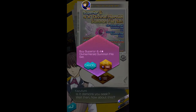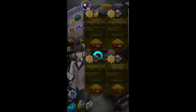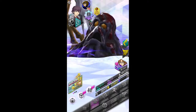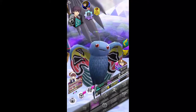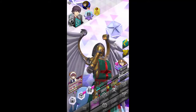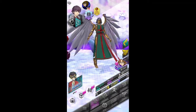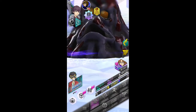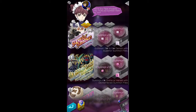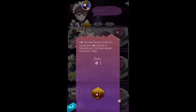We're going to get this month's superior summon and guaranteed summon — not only for materials, but maybe we'll get a 5-star too. You never really know. We have a chance to pull Ezreal, Sandolphan, or Thorn. Personally I'd like Ezreal, but I wouldn't mind Thorn either. I can make Sandolphan.